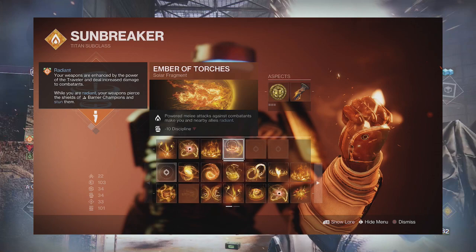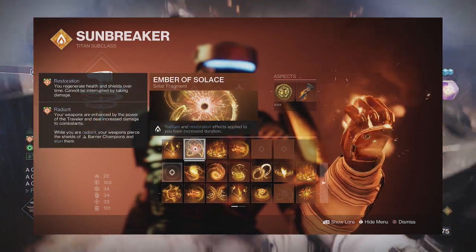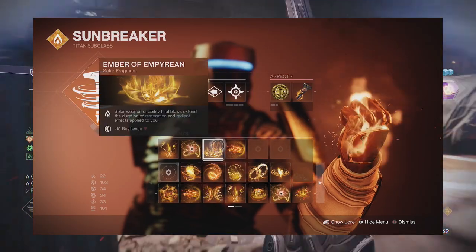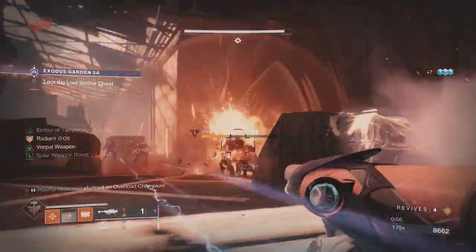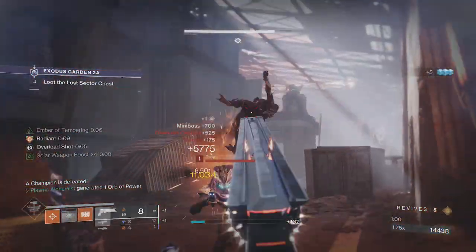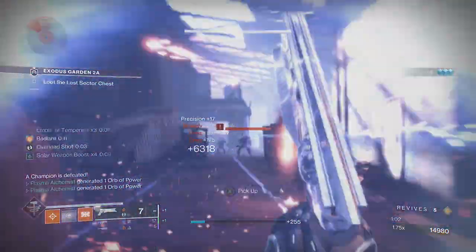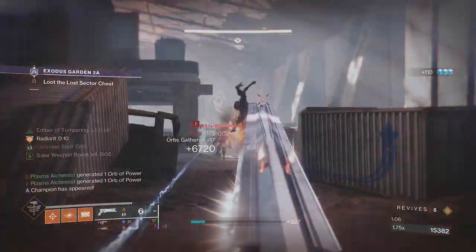We obviously need Ember of Torches when using Consecration to become Radiant, then slot Solace and Empyrean. This will grant longer durations to both Radiant and Restoration, keeping your buffs from running out, and subsequent Solar weapon or ability kills extend the duration of both. Once you get Radiant and Restoration procced, you become unstoppable — getting massive damage buffs with Sunshot and Apex Predator and capable of downing champions instantly.